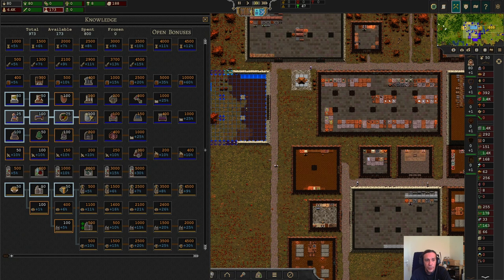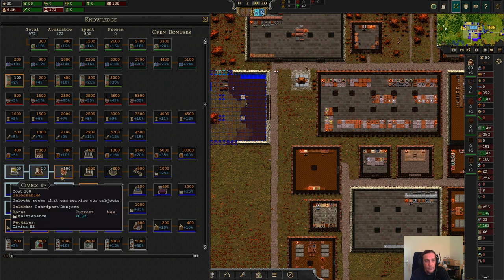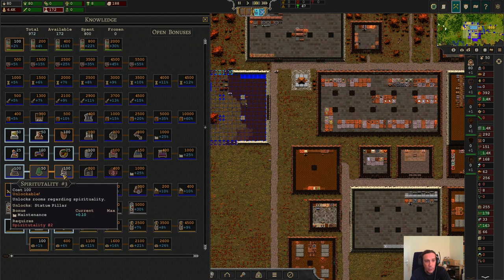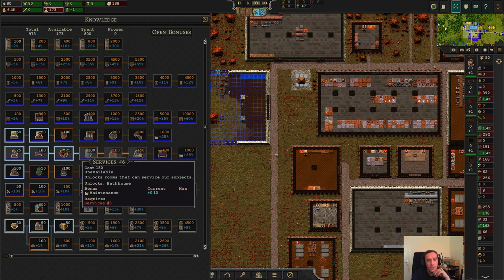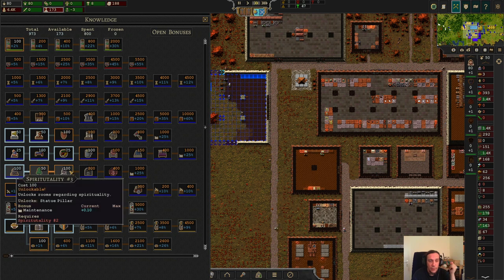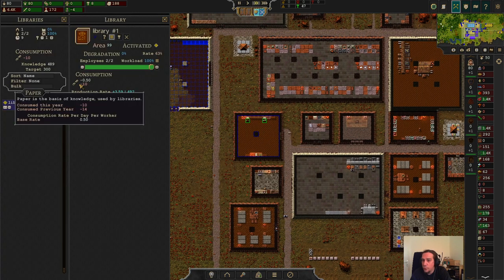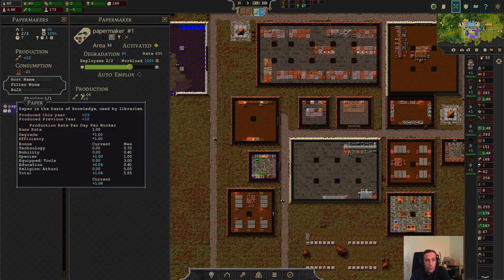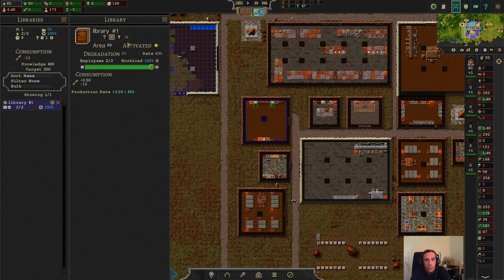The next thing I want to set up are the bathhouses. Bathhouses need cut stone — and they're pretty far down the tech tree. It was reorganized, so we need to tech up first. Our research points are not sufficient for that. Our library is consuming 10 scrolls right now while our paper maker is producing 22 scrolls, so there's no problem doubling up the library production. I'm going to copy the library — I don't want it to go offline, because knowledge will decay and my researchers won't be able to work inside during construction.